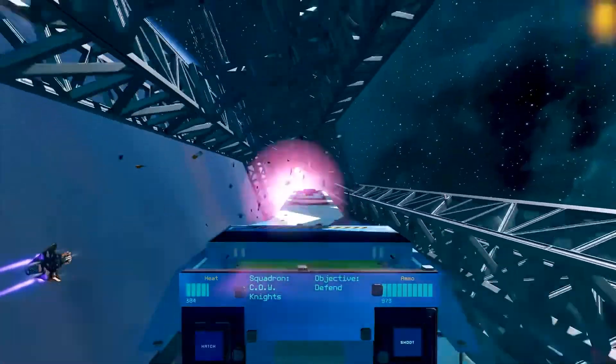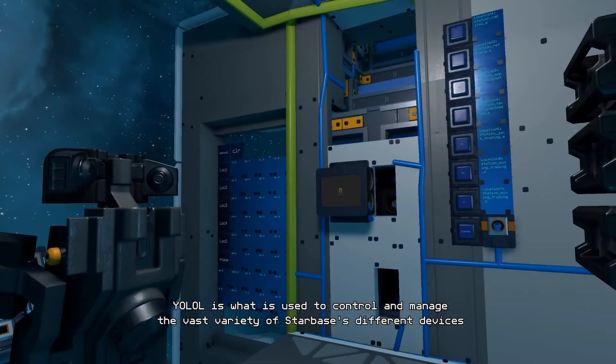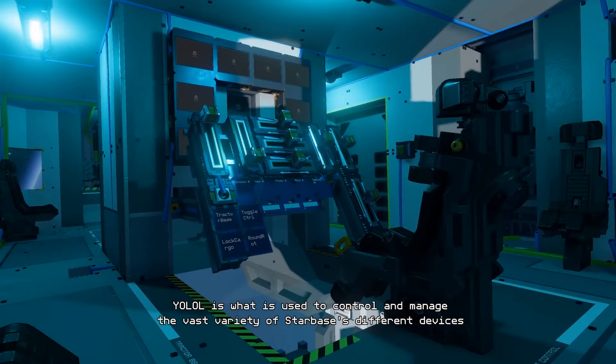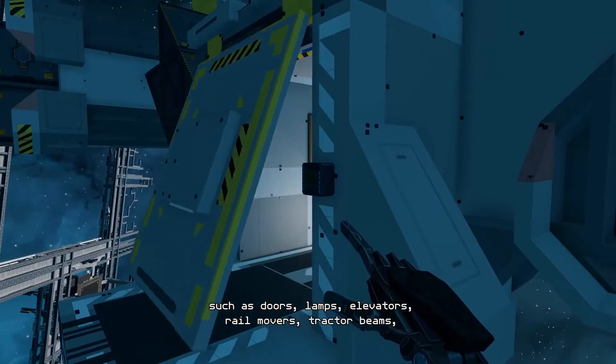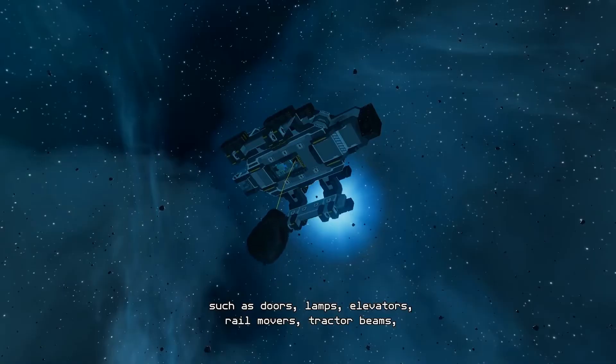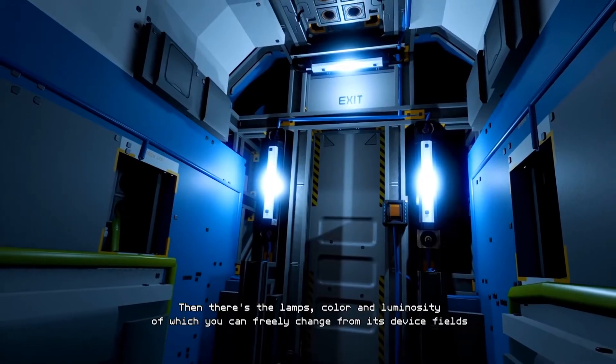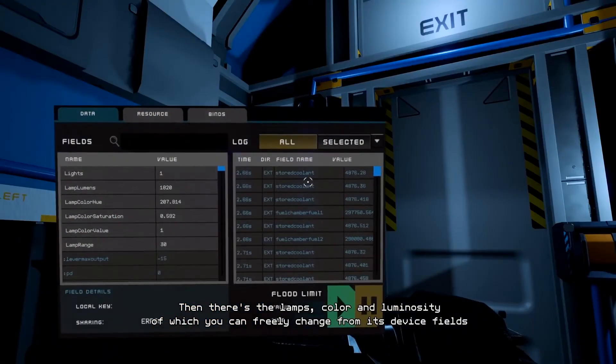So as an aspiring programmer, why should you be interested in this game? In Starbase, as you build your ships and your space station, you have access to a wide array of different devices you can install on them. Each of these devices has properties that you, as a player, have access to, both for reading and writing. For example, you can install lights on your ship, and you can manually edit the properties on each light to change its brightness and its color. There's even a property to turn the light on or off.